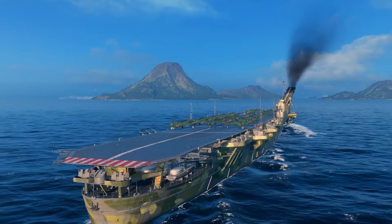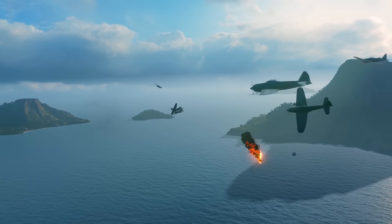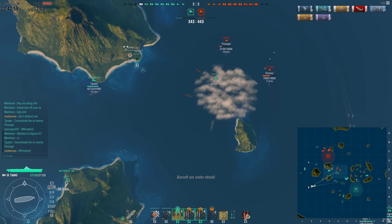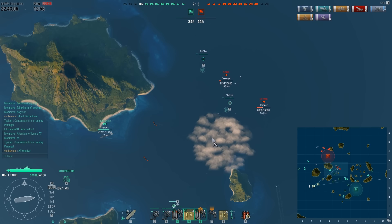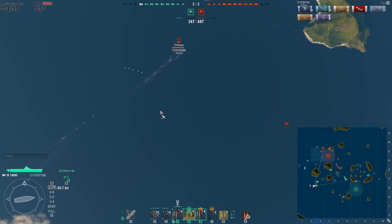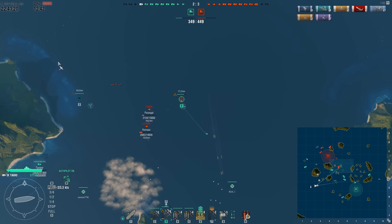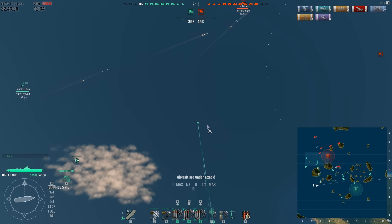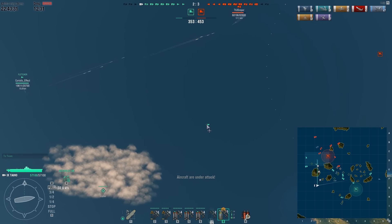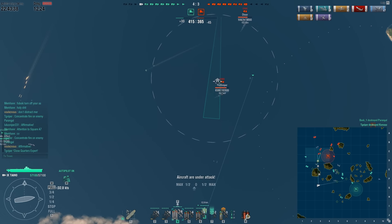Everything is eradicated in the northeastern corner. Instead of reloading the fighters, I'm sending them over those two destroyers I noticed - I just want to make sure they will not disappear for the Hindenburg which is trying to get rid of them. At the same time I'm launching my torpedo bombers and keeping my fighters spotting those destroyers for my team, because it's just too good an opportunity to miss. Those destroyers are almost dead anyway, so I prefer to use the torpedo bombers for something else.